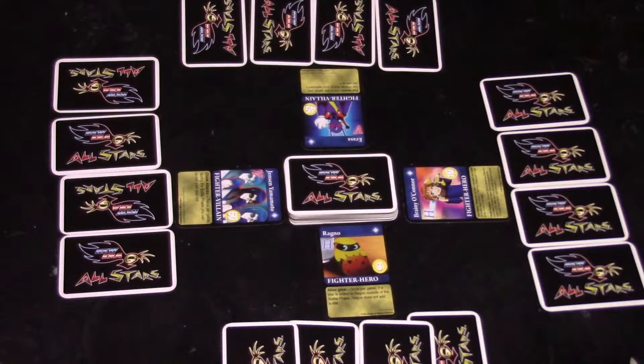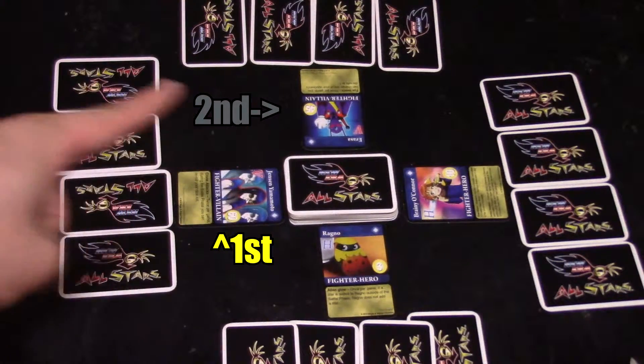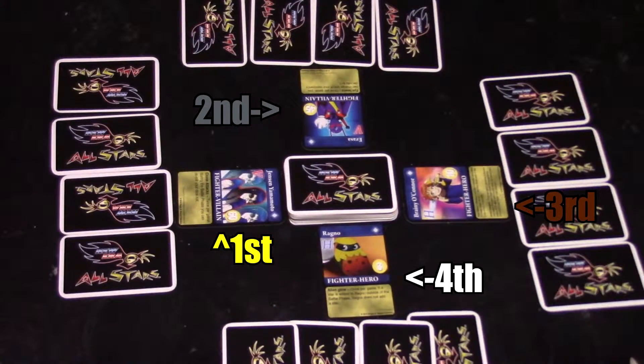This week's fight is going to be Jensen with 60 zeal, Erasa with 45 zeal, Brainy with 10 zeal, and Ragnar with 3 zeal. Jensen is the fastest, so he's going to roll first, and he's going to roll an 8.